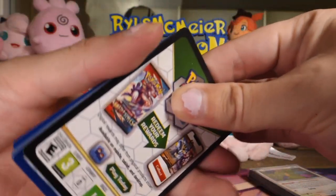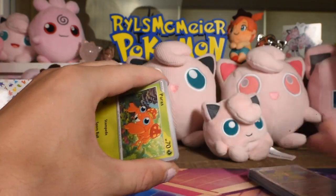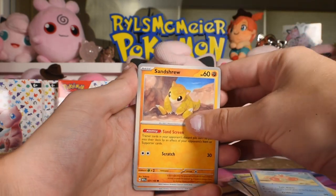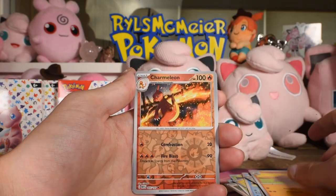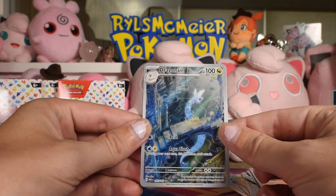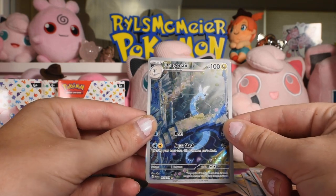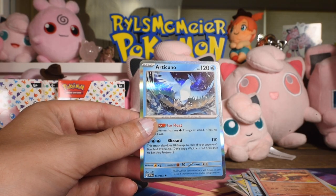Six times five is 36. Not a holo energy this time. Paris, Voltorb, Krabby, Sandshrew, Kabuto, Gloom, Dugtrio, Charmeleon reverse. Our first illustrated rare — Dragonair, number 181 of 165. That is some very pretty art. And on the end, Articuno.